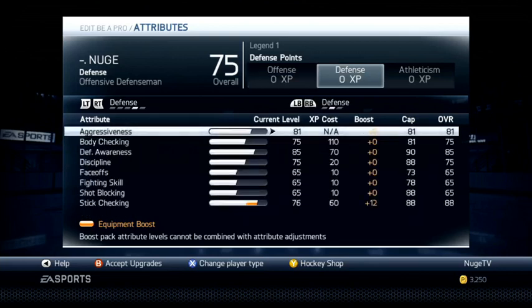Moving on to the defensive attributes: aggressiveness I have maxed out. I think that's pretty important when you're trying to hit. Injuries in this game are crazy and I think aggressiveness helps you injure people. It can change a game if you injure one of the other team's best players, so I think it's worth having. Same with body checking — I have it at 75, which isn't that high, but considering how much it costs for an offensive D-man, that's about as high as I'd be willing to go without adding a boost. I'm able to hit really well even with a smaller player.